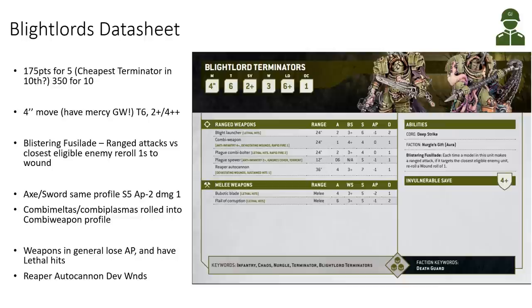Taking a look at the Blightlords datasheet, they've received quite a significant point cut since 9th edition. They are basically the cheapest Terminators in 10th edition — a squad of 5 is 175 points and a squad of 10 is 350 points, so 35 points per model. Unfortunately, the move has been reduced to 4 inches from 5.